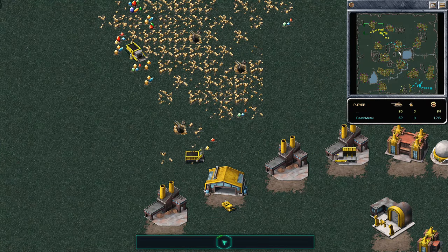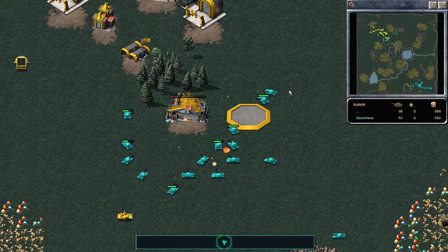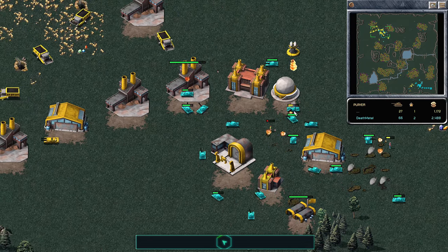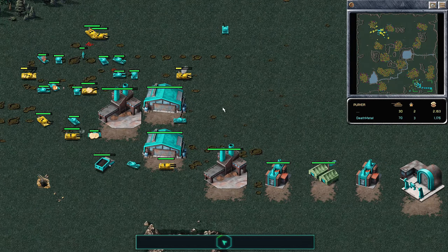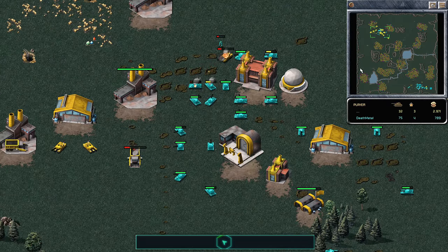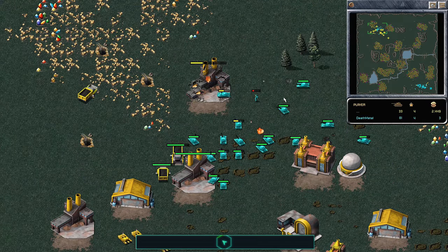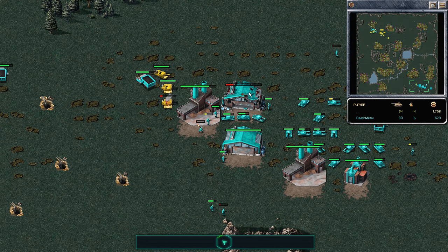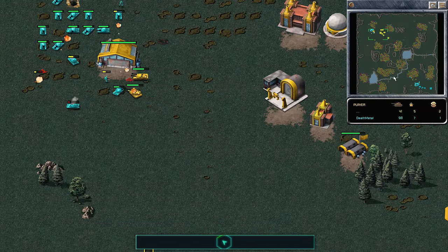The bases have been found and Death Metal is going for it — it's going to be a base race. Dynamic has more MCVs but he has a flame turret and no Tesla coils to stop these light tanks. Dynamic is trading with units and tries to shut down Death Metal's power plants to stop production. The MCV might be next — actually it's the Barracks — and Dynamic is slowly losing all of his heavy tanks. As it turns out, you don't have to outplay Dynamic directly; you just need to build a couple more tanks and wait for him to execute a fairly poorly conceived attack. And that's how you win the game.